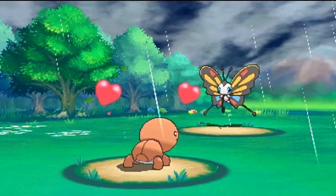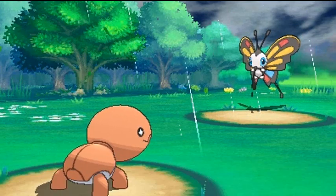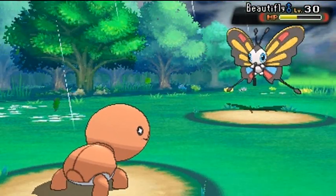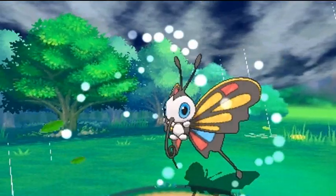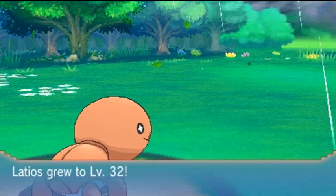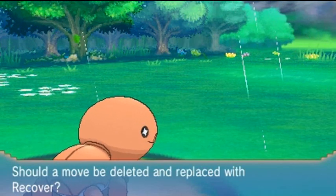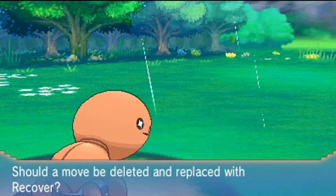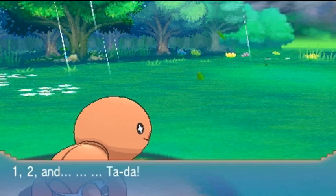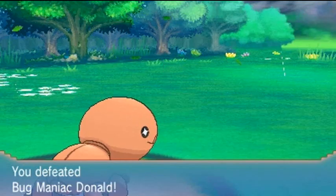A passerby wants to battle, but I don't want to accept any trades or battles right now. Sometimes a passerby notices that gym leader Graven is doing something. Look at that — Latios grows to level 32 and is learning Recover. You know what, Heal Pulse will do. All righty — Recovery move secured.